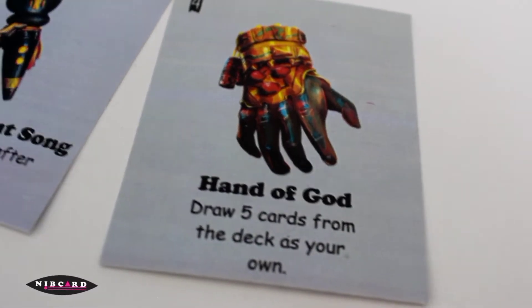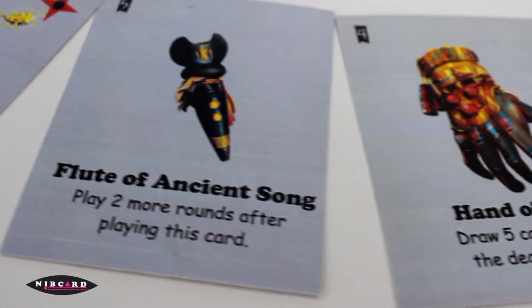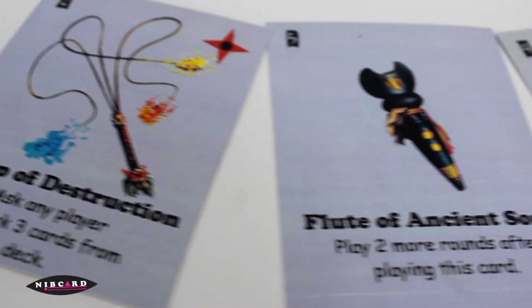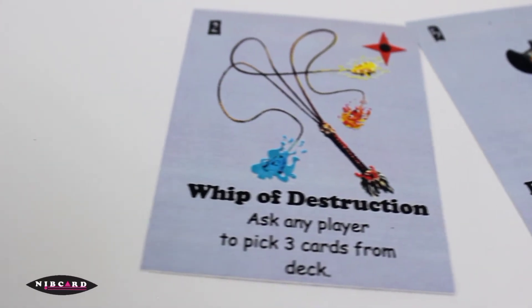1. Play a card — this means to activate what is written on the card. For instance, Hand of God means drop five cards from the deck. Flute of Action Song means play two more rounds after this card. Or Whip of Destruction means ask any player to pick three cards from the deck.